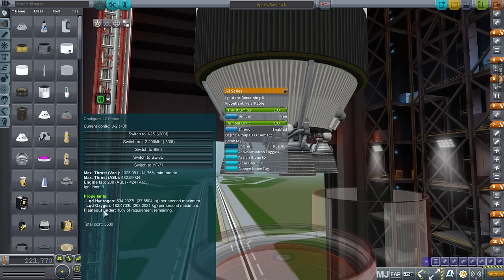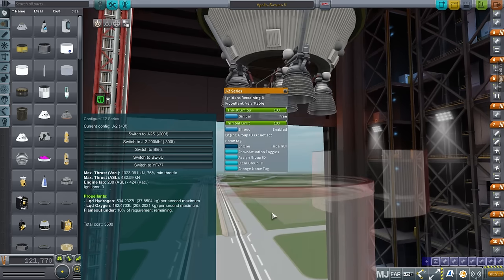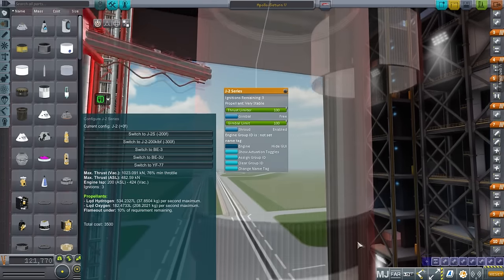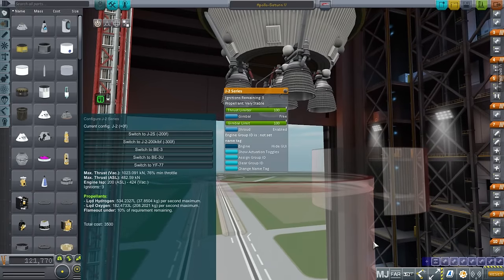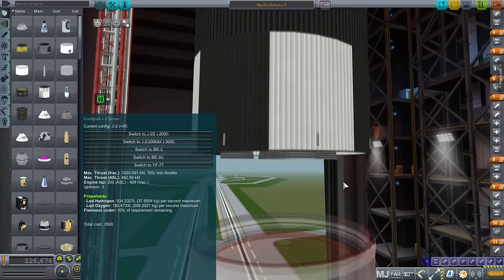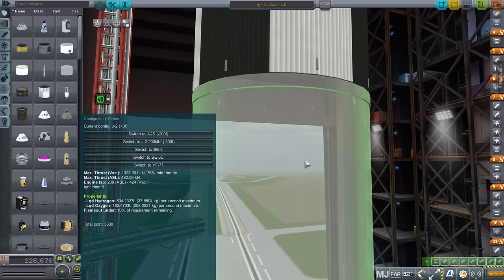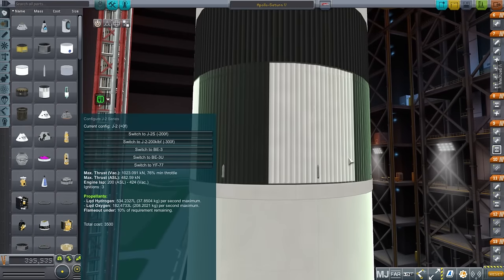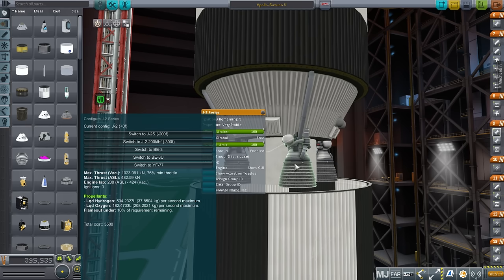That fuel mixture gives you a higher ISP. These J2 engines have 424 — I've seen 421 as well. Compared to the F1 engines on the first stage, which only had 304. So that gives you an idea of the benefit of hydrogen and oxygen over kerosene and oxygen.